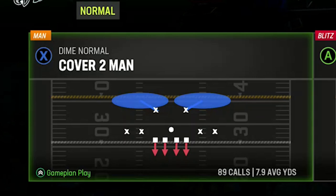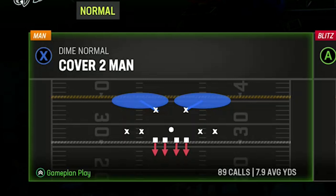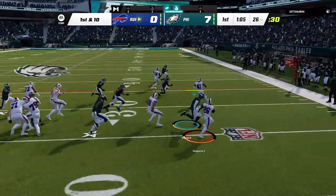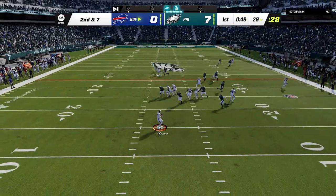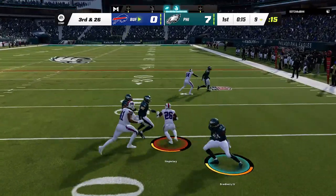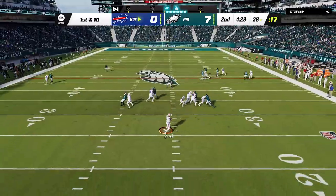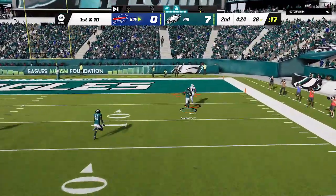On defense, I'll once again be using my cover 2 man out of the dime normal. I just put out a full breakdown of this defense in a video just yesterday, so if you guys missed that and want to see more, I'll have a link in the description and on-screen pop-up at the end of the video. I definitely think this is the best defense in the game right now. On the first play, I stop his run for a short gain before he hurries me up to the next play, only to find everything is locked up and he takes a huge sack to get into 3rd and 26. He gets a few yards back before going for it on 4th and 19 and picking it up on a smart-routed curl route, before taking a shot on the next play. It looked like it was covered, but apparently Gabriel Davis is just that much faster than James Bradbury.